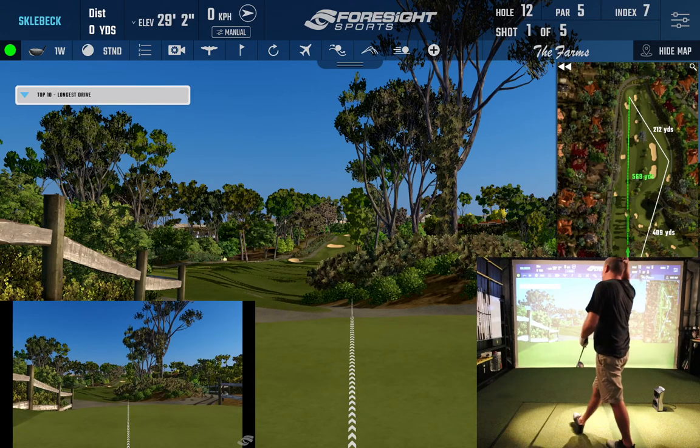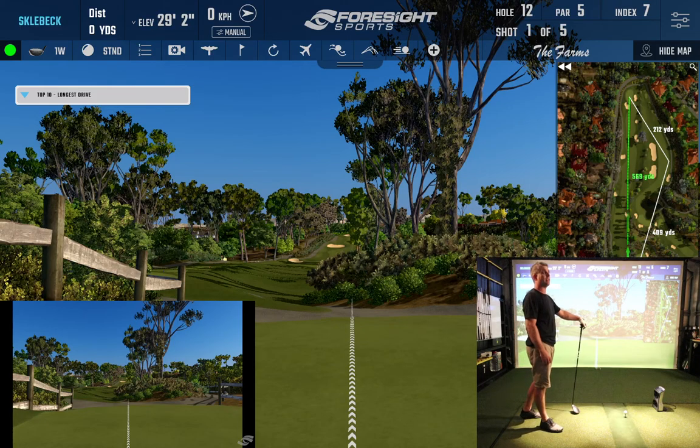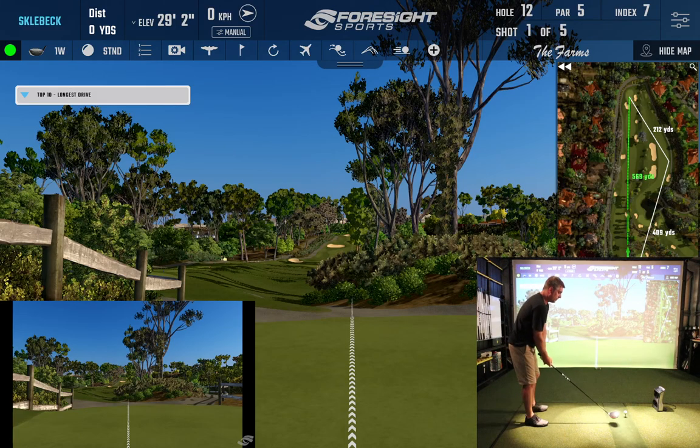We're out on FSX 2020 trying out a long drive competition. Looks like the leader is at 376 yards. We're set up on hole number 12, we get five shots to have at it here. I don't know what kind of tee box this is but it's set up for a fade shot, and the fade is not going to win any long drive competitions, but we're going to swing for everything we got anyway and see how we go.